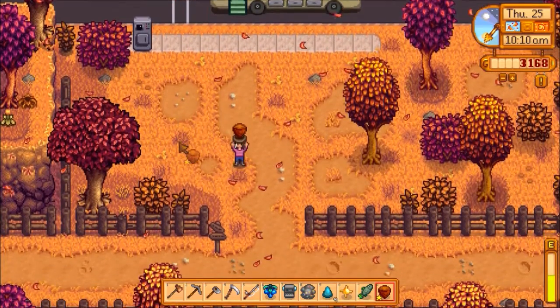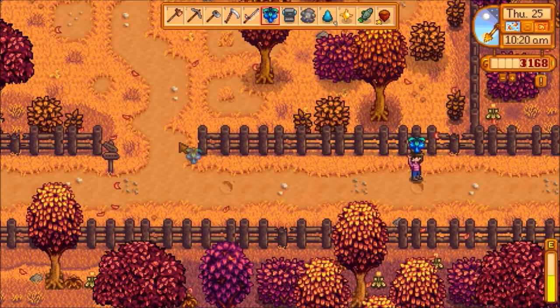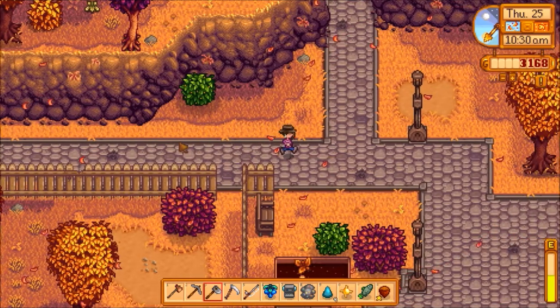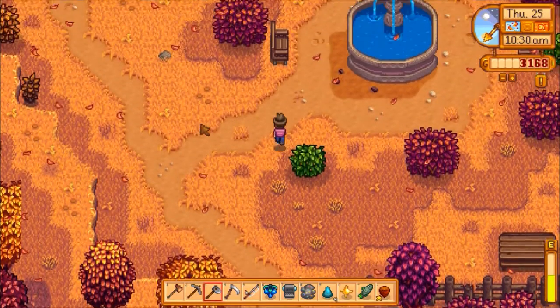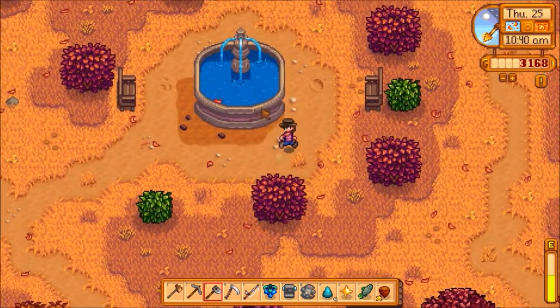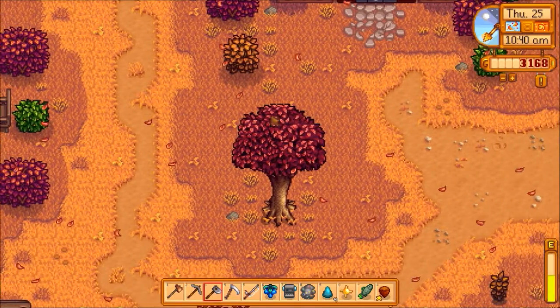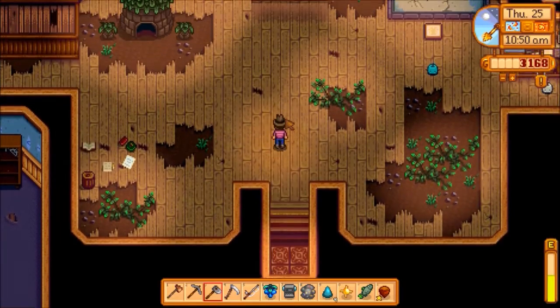Right now I'm going to go to the community center, and then I'm going to go see Clint, and then I'm going to go see Gunther. Because I got a solar essence which I can use for that adventure bundle, I think. We're going to check it out.